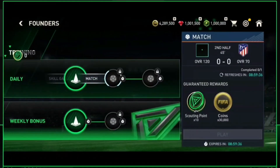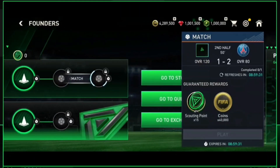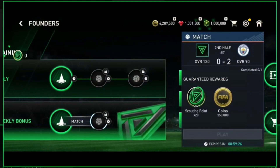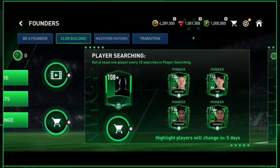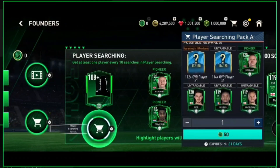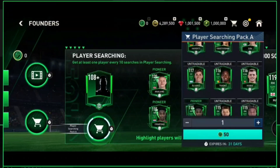Next is the Club Building chapter. This is a simple chapter like we had in previous events — we need to play some skill games and matches to earn scout points, then use those scout points to scout players from the event. As you can see, we will be getting scout points from daily and weekly games which we need to play.